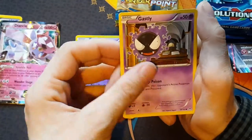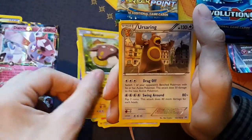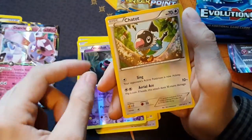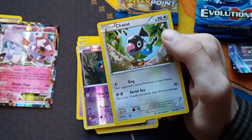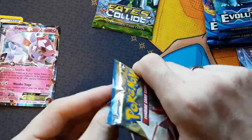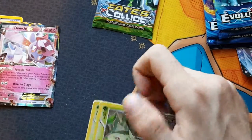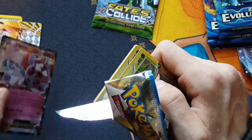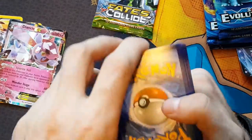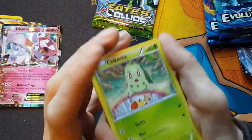We've got Woobat, Gastly, Dodrio, Staryu, Cyndaquil, Stunfisk, Eelektrik, Magneton, a Woobat Reverse Holo, and a Chatot. So nothing in that Breakthrough pack. Let's see what we can get from Breakpoint - as you saw earlier we did have a nice opening from the Breakthrough but nothing from Breakpoint, so hopefully we get something from Breakpoint this time.